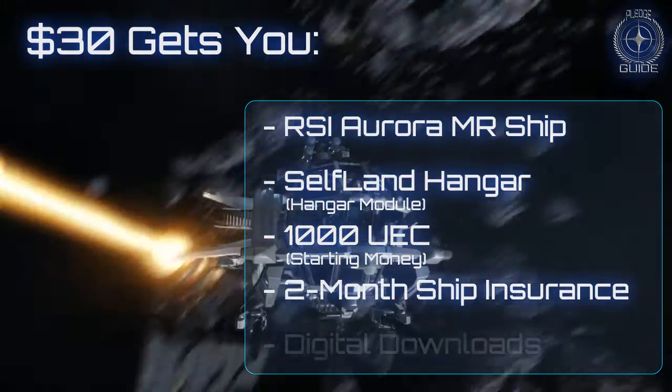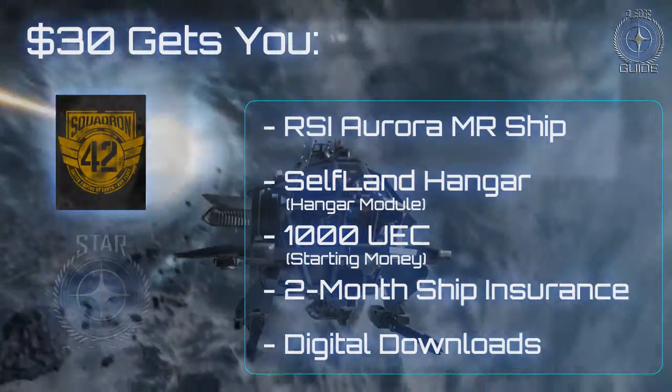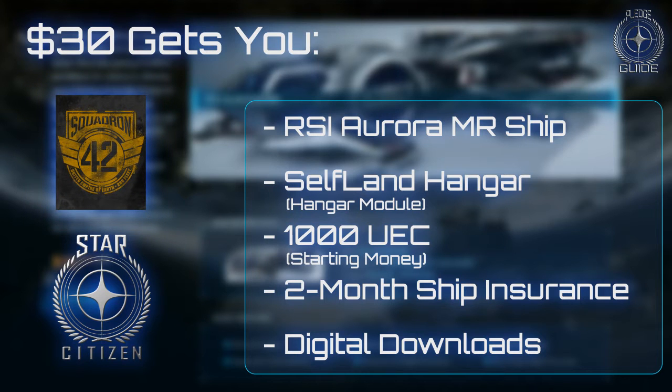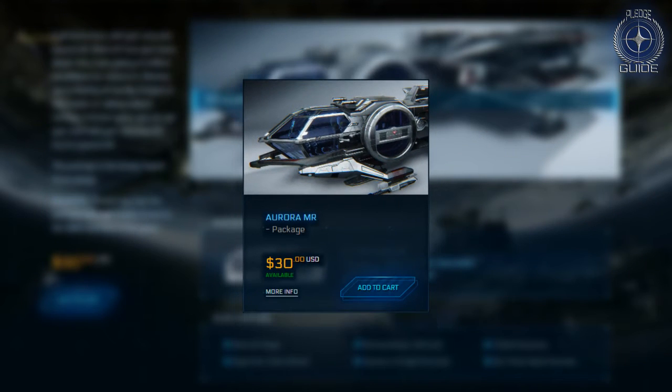You will also get digital downloads of the game manuals, Squadron 42, and Star Citizen once they're released. Squadron 42 will most likely be available sometime during 2015, whilst Star Citizen itself will probably not release until sometime in late 2016. All in all, the $30 game package is a good solution if you're planning to pick up the game once it releases, but you're not really that interested in following it in the meantime.